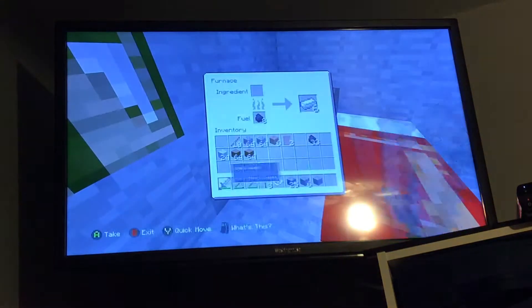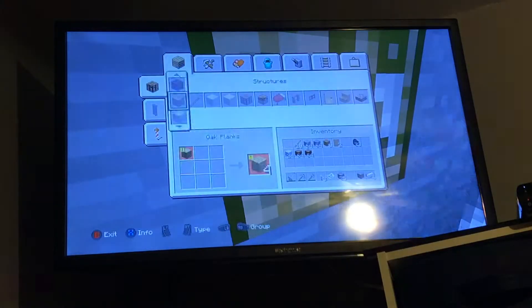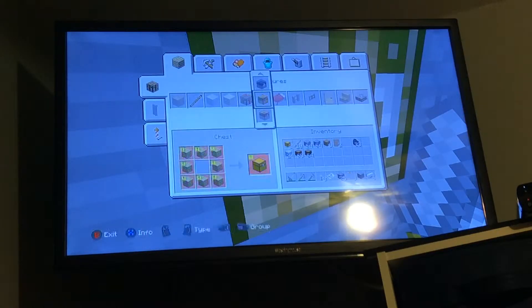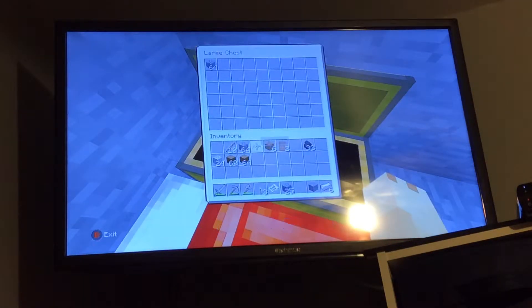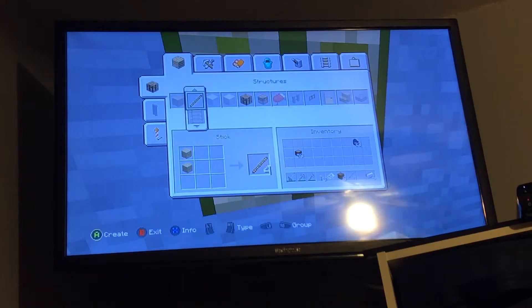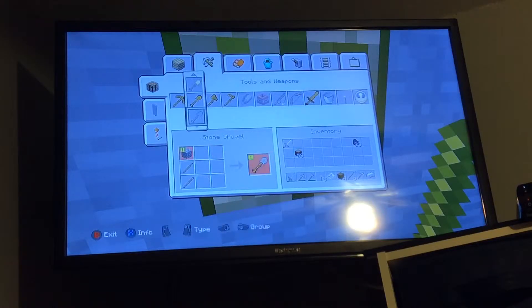I've got some iron in here. I'm gonna put in some more iron. I'm gonna make, cause of all the wood that I got, I'm gonna make a double chest. Cobble, cobble, cobble, some wood. So I need to make — I'm gonna make an iron pick, an iron sword, and then an iron shovel.